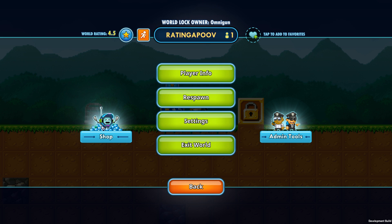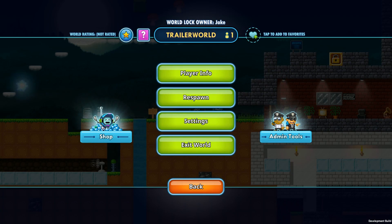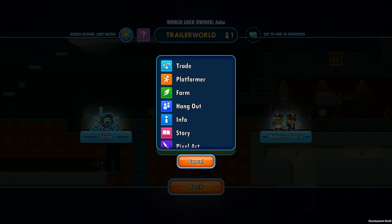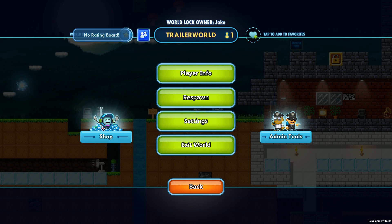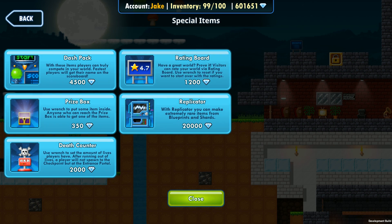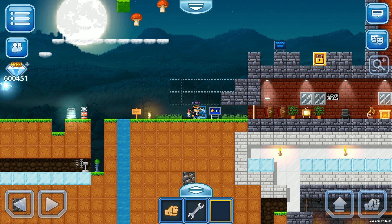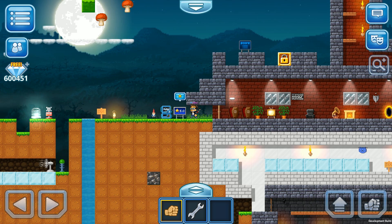Let's exit this world and go to our own to buy a rating board. First you need a tag — what kind of world it is — and you need world locks. As you can see from the top: world lock owner Jake, world lock rating not yet rated. Let's add a tag — I think this is a hangout world. There's no rating board yet, so we go to the shop, item packs, special items, and buy a rating board. Now we place it on the ground and hit it to rate. Let's rate ourselves five stars — it's my own world!